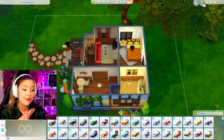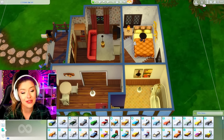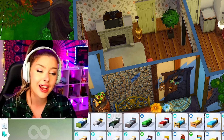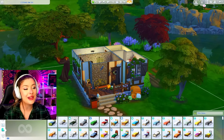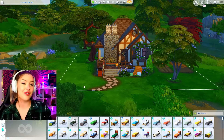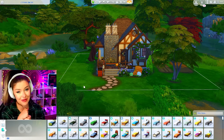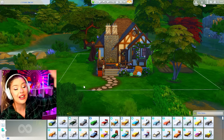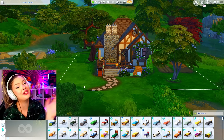I feel like I could have gotten even smaller with this and then maybe we would have had a little bit more clutter. It would have looked more full, but for what we originally said — like an Airbnb or rental cottage — I don't mind that. That is all I got for you guys today. I hope you enjoyed this fun little Sims 4 build challenge. If you have any suggestions for build challenges you want to see, let me know in the comments down below. Thank you so much for watching — I'll see you in the next one.